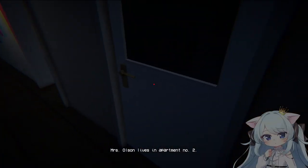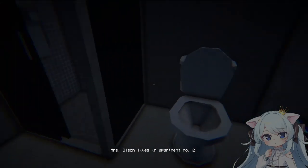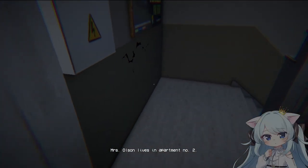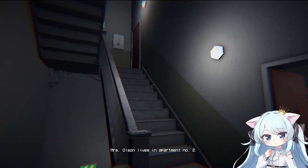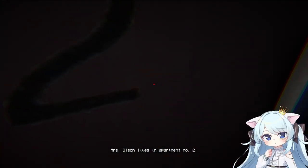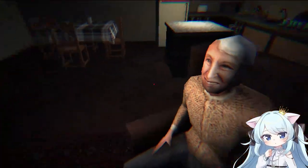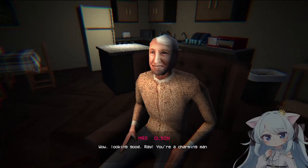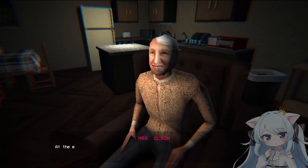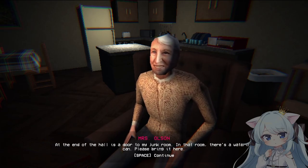What's behind this door though? Oh, bathroom. Alright, let's get out of here. Number four — so we want to go down. There it is. There she is. Hello! Wow, looking good Ray, you're a charming man. Is she hitting on me? Thank you, Mrs. Olsen. What should I do first? At the end of the hall is a door to my junk room — in that room there's a watering can, please bring it here. Got it.